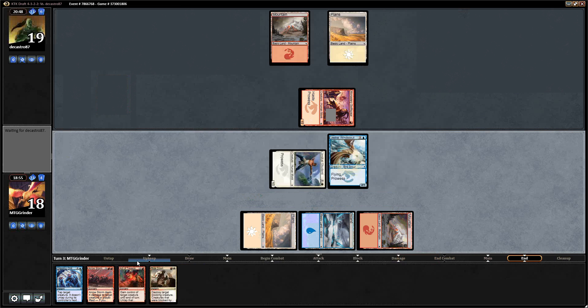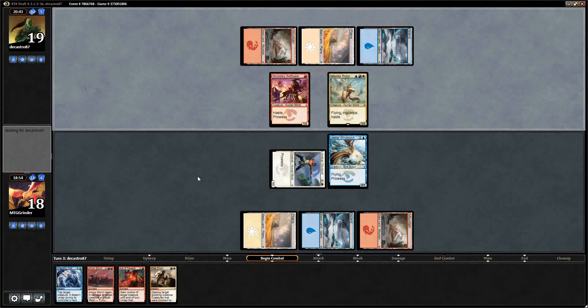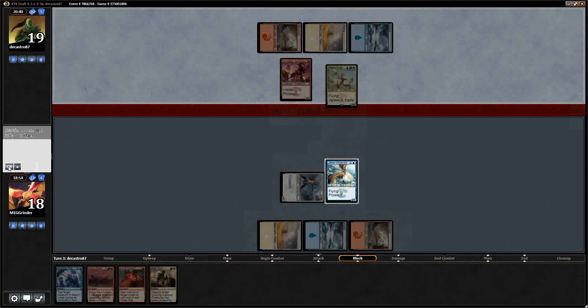We really don't want our opponent to play an island this turn. He does — he plays Jessica, and obviously that's right. Well, that's unfortunate, but that's okay. Let's see what we can do here.